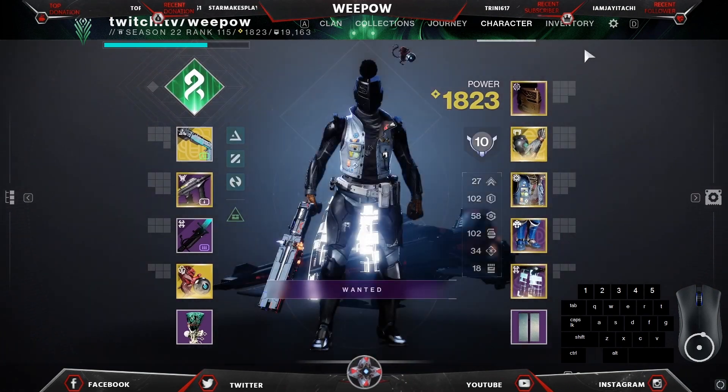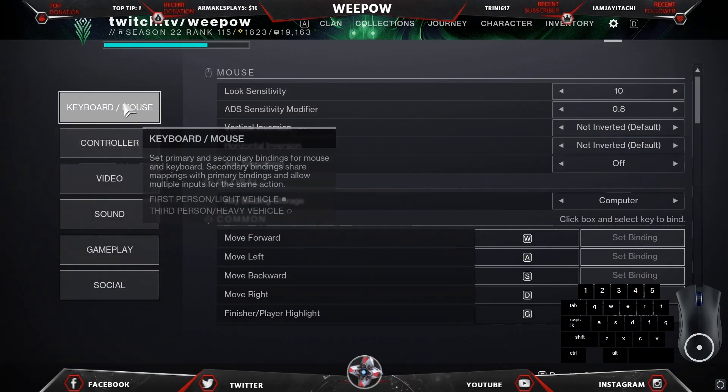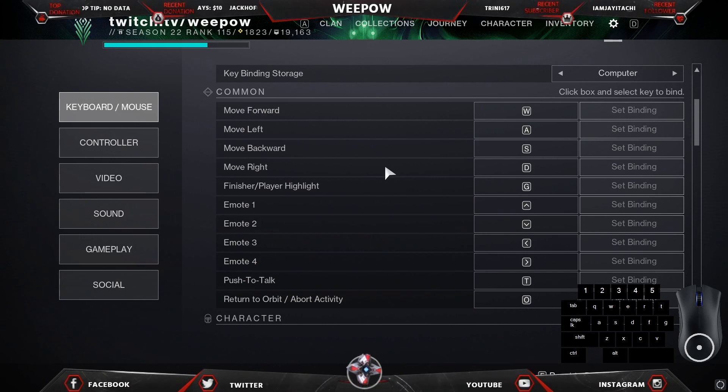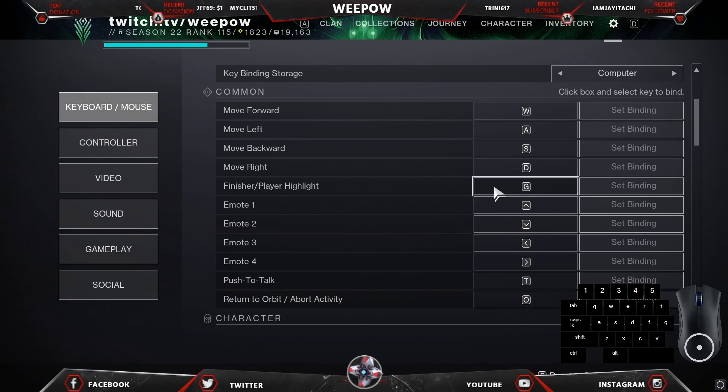First, I'm going to go over the settings for both mouse and keyboard and controller. The default setting to do a finisher on mouse and keyboard is G. Once you need to do a finisher, you just press the G button. This can always be changed to any button you like, and it can also be mapped to your mouse.